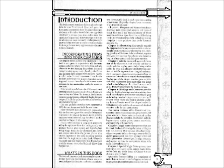Chapter 1: Weapons and Armor introduces dozens of new non-magical weapons and types of armor. Here you'll also find discussions of which weapons and armor types should be available during certain technological eras, if the technology in your campaign is more primitive than in the historical medieval era.